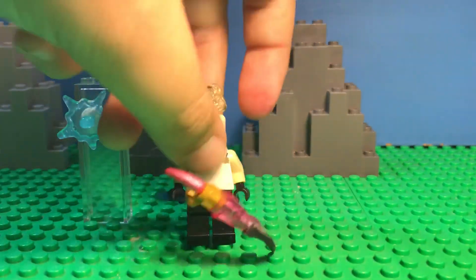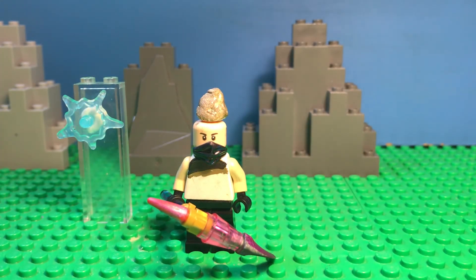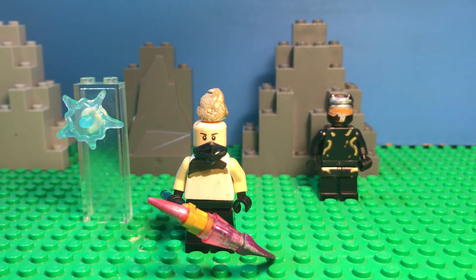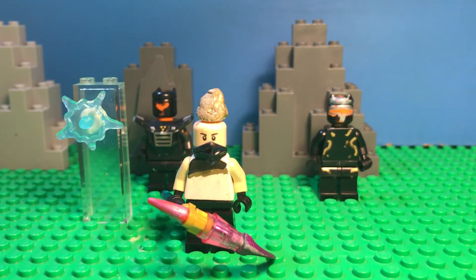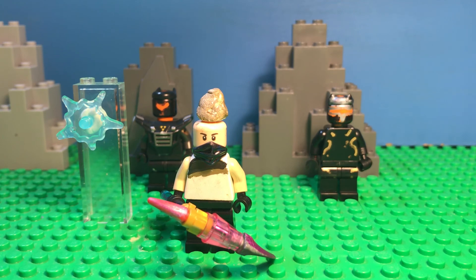I'm just gonna set that to the side. That's pretty much all I want to show you guys. I just wanted to show you how to make a rift and three Fortnite customs. I'm working on Circuit Breaker and Carbide, so those should be coming out fairly soon — hopefully tomorrow maybe. Thank you guys so much for watching. If you enjoyed this video, click that subscribe button and I'll see you guys in the next video. Goodbye.